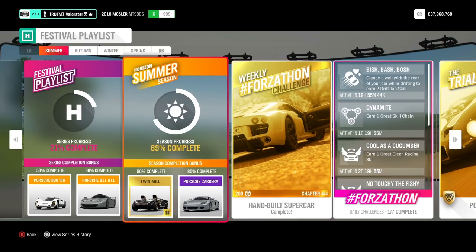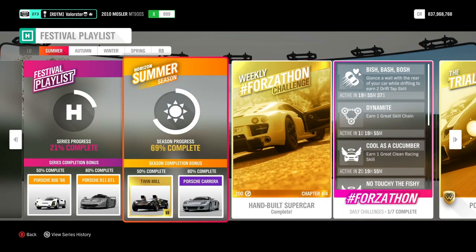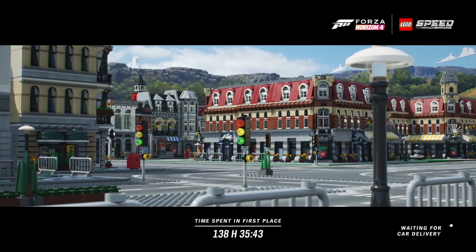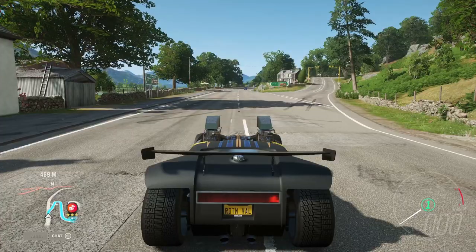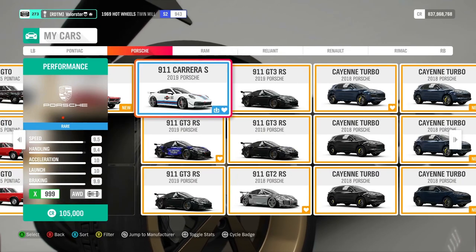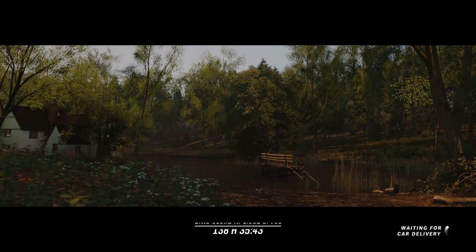I've covered everything — I hope this will help you win everything from the championship. I'll show you the Twin Mill, which everybody knows, and also the Ferrari and the Porsche Carrera that you get at 80%. The Twin Mill is the car you win at 50%, and the Porsche Carrera is the one you win at 80%. It's also not rare anymore — basically not one car is rare anymore since the auction house updates.